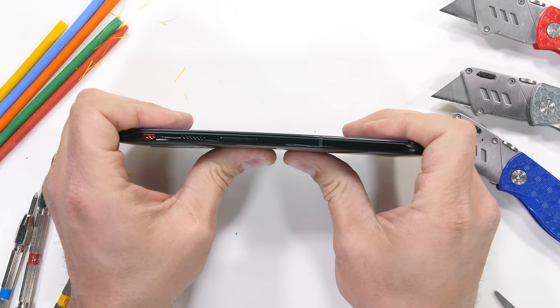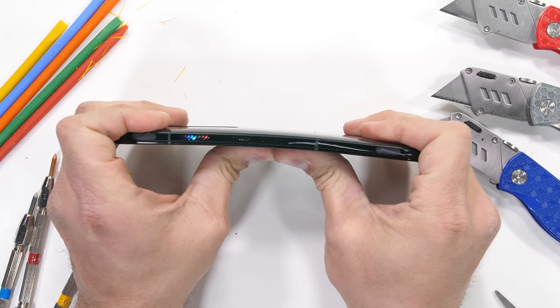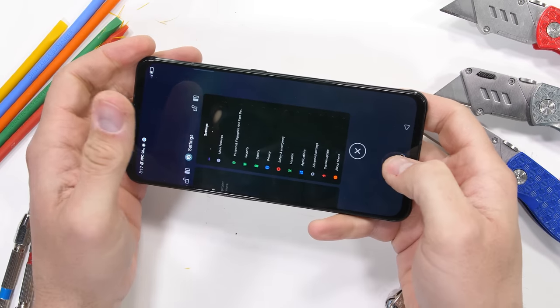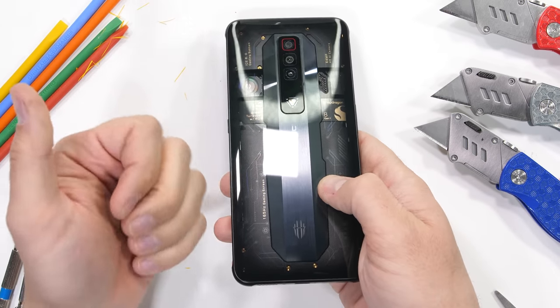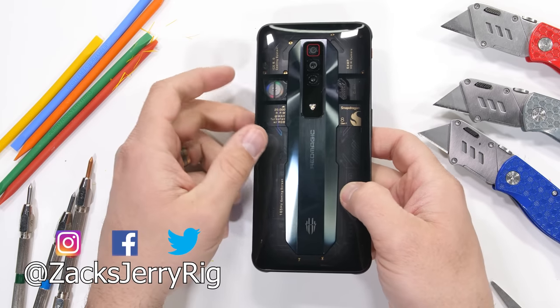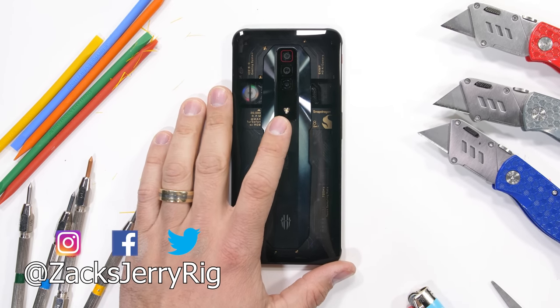The Red Magic has made a solid, structural, and very interesting phone for 2022. It does survive my durability test, meaning we can move forward to taking it apart for the teardown. Hit that subscribe button if you haven't already so you don't miss that video. And come hang out with me on Instagram and Twitter. Thanks a ton for watching — I'll see you around.